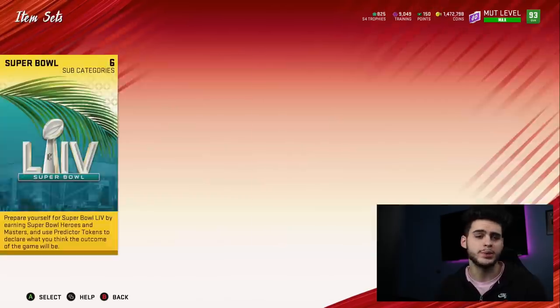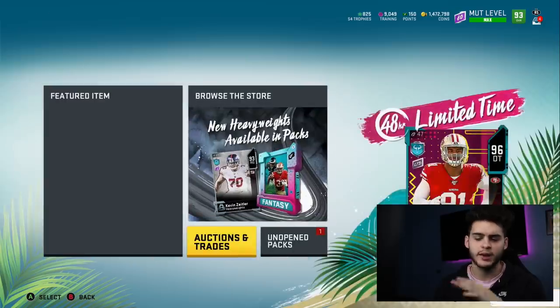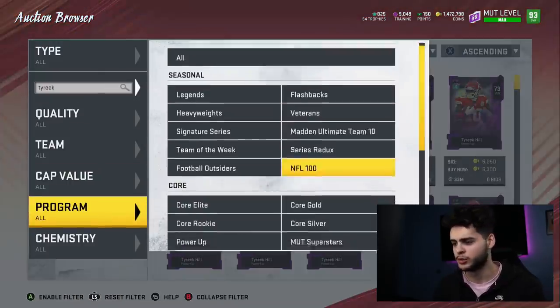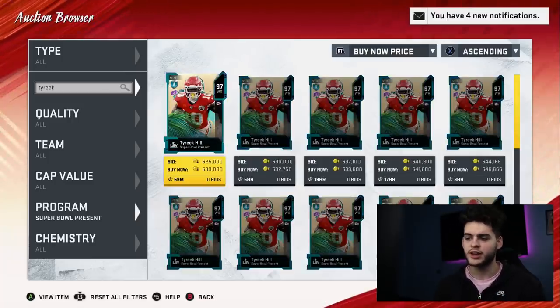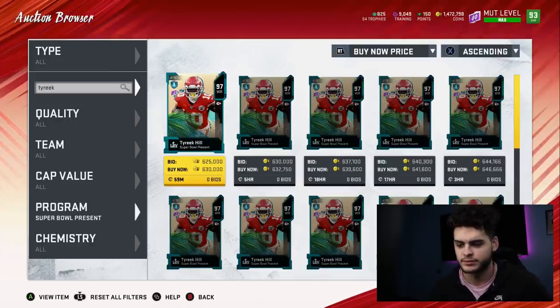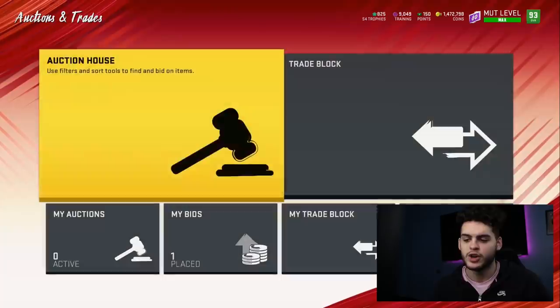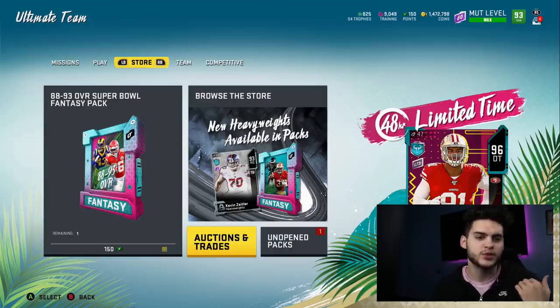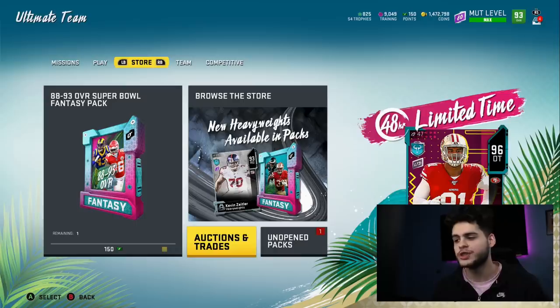Let's get the math down. Method one is where you keep the NAT players. It costs you 630K to do the set, and then you get Tyree Kill — a 633,000-coin card. So you essentially broke even, and you technically got three 96 Overalls for free. If you sell Tyree Kill, the reduction will take some, but at base value you got three 96 Overalls for free. If you snipe those cards for a little bit less, you actually save money. Method one: sell Tyree Kill and his Power Up.